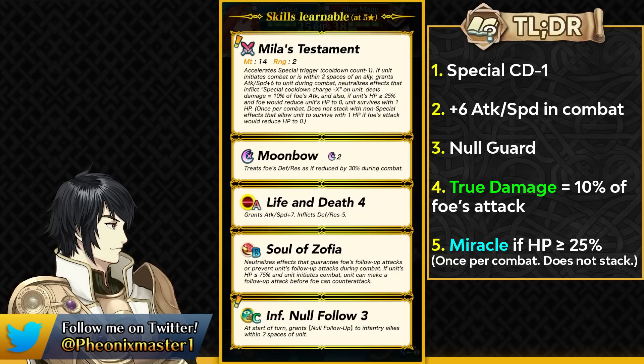Infantry Null Follow-up is a supportive skill which only infantry units can have and only infantry units can benefit from. Unlike Legendary Pilas' Drive Null Follow-up, this is not going to be taken advantage of by Armor, Cavalry, or Flying units. Only infantry allies within two spaces of this unit can get the Null Follow-up, which is still really good. It frees up their slot B skill so you can run a damage reduction skill, Lull skill, or Tempo skill and still get Infantry Null Follow-up from their ally.